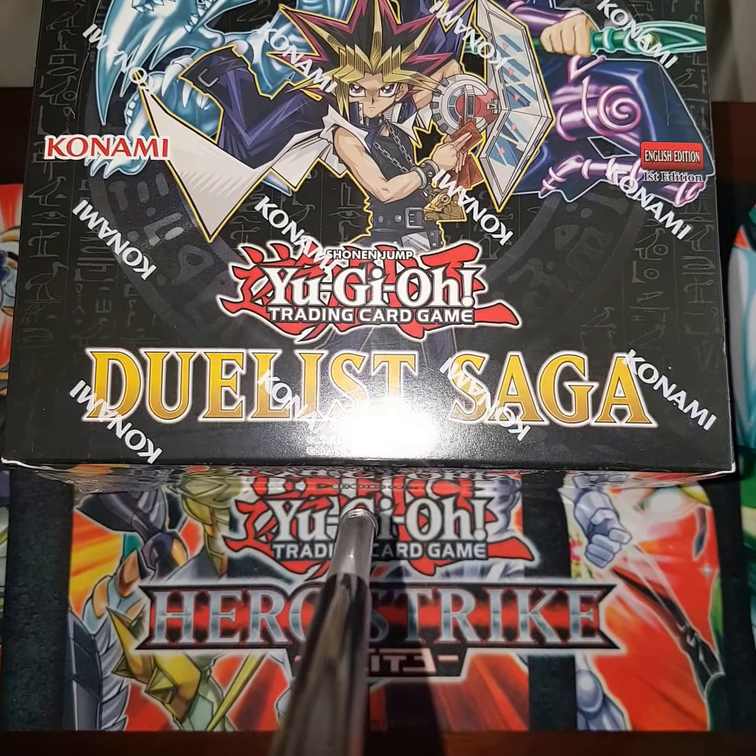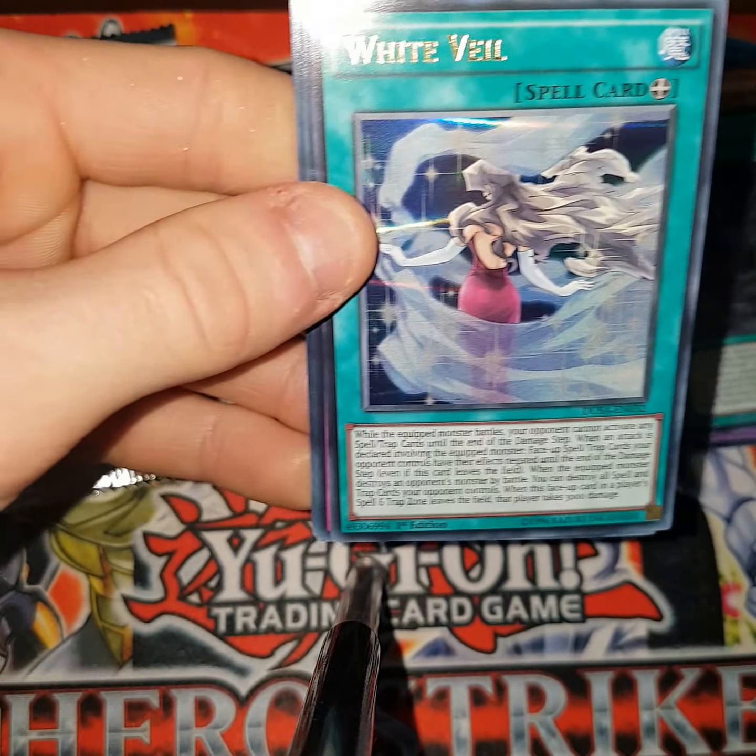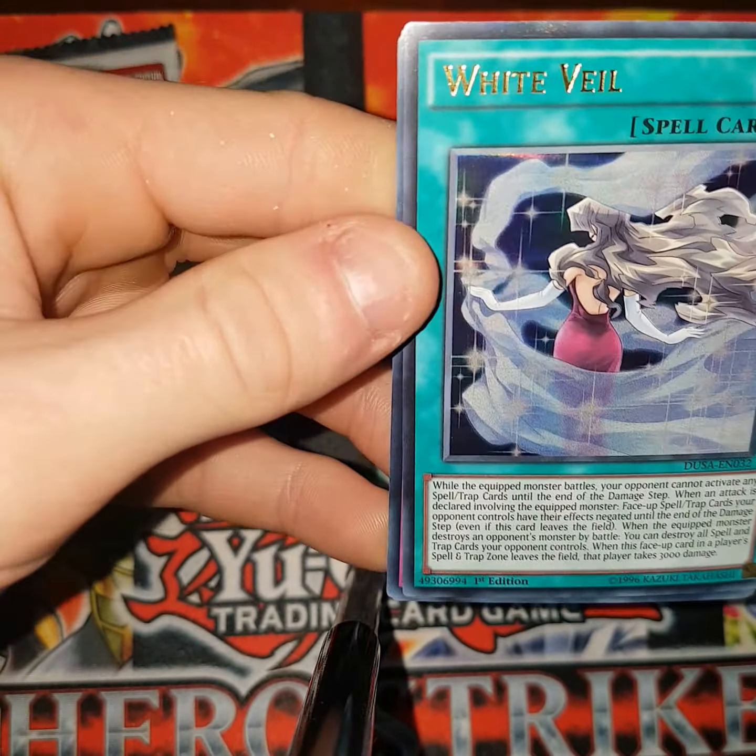Blue Eyes next. Element here — Honest Neos. Fallen Paradise. White Veil, let's get that clear. Solemn Warning, nice. Very good. And Rescue Cat — wow, that's been a while. These are very nice and shiny, very, very nice.